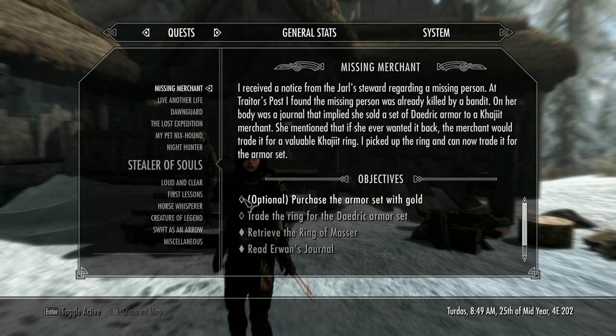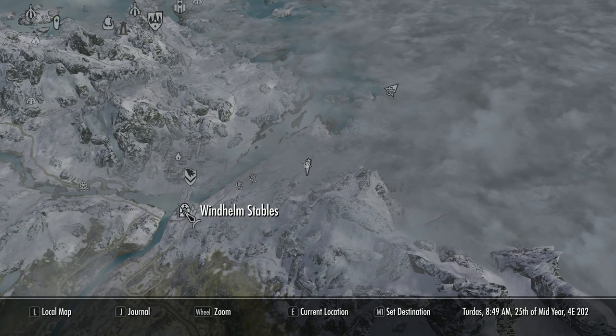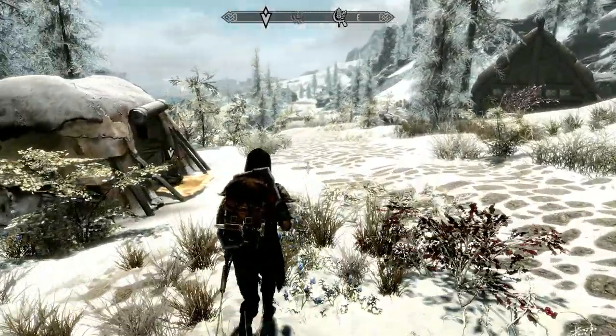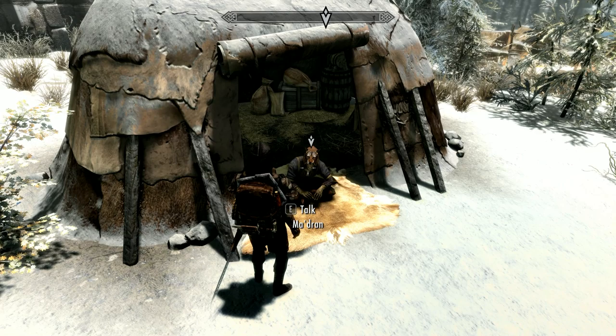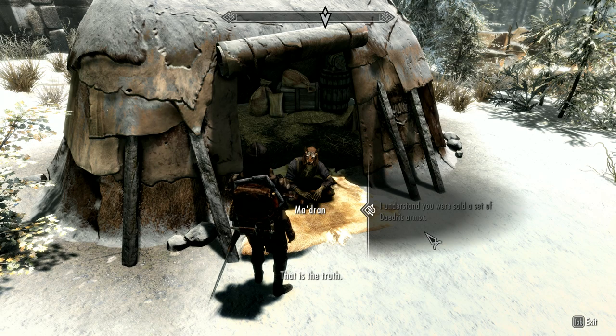Now that's all done, it's off to see the Khajiits. You've got several options here — you can purchase the armour with gold or you can swap it for the ring. If you think the ring's useful and it suits your style of play, I strongly suggest you keep the ring, obviously if you have enough gold, because a triple enchanted ring is quite rare. So I'm going to actually purchase the armour and keep the ring.